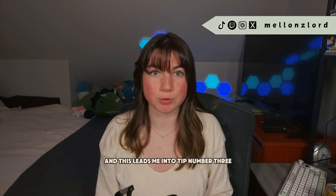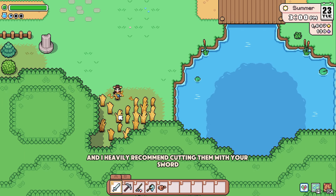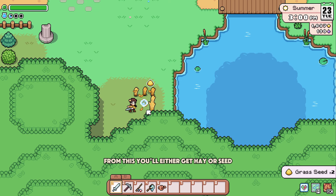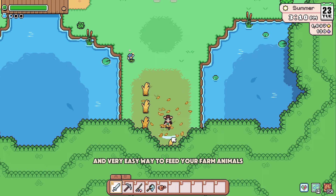There are little patches of wheat to the east of town in the same area, and I heavily recommend cutting them with your sword. From this, you'll either get hay or seeds, which is a free and very easy way to feed your farm animals.